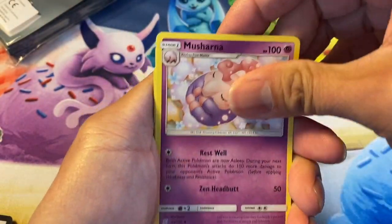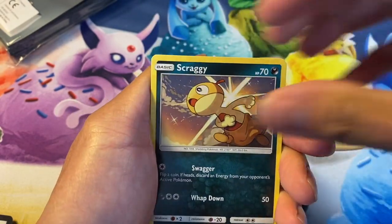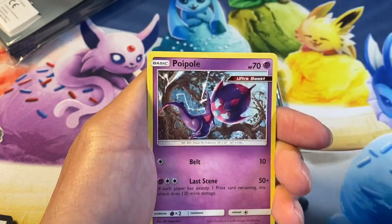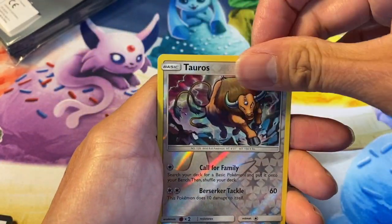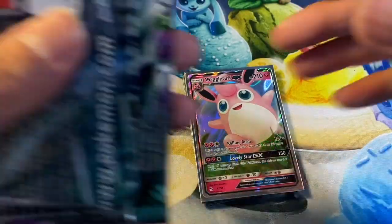Comment down below if you love this video and you want me to make more of these Hidden Fates pack openings. Poipole, Snorunt, Tauros reverse — and a Jirachi on the rear. Okay, here we go — Unified Minds!